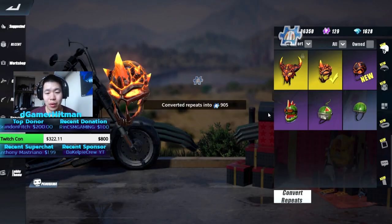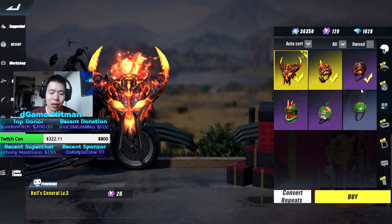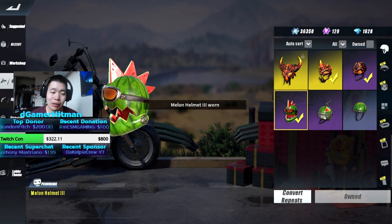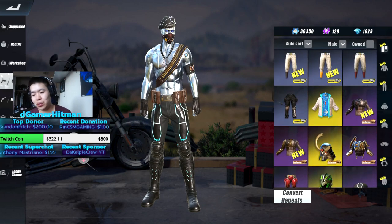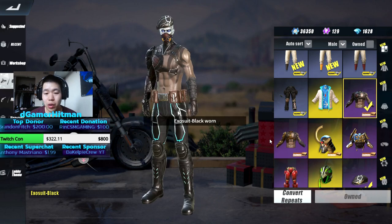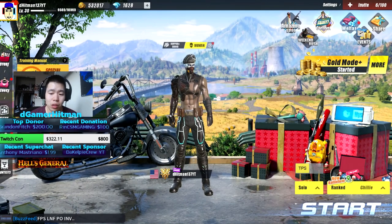We're gonna put on this epic helmet right here. I would love to have gotten the legendary one — that would have been madness. I'll have this one for now. I'm gonna put it on because I've got nothing else to put on. Let's try the exoskeleton — kind of looks cool. We're gonna run it like this. I'm missing the pants though, but let's find a helmet in game.